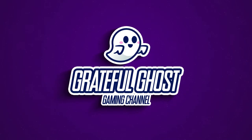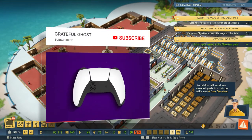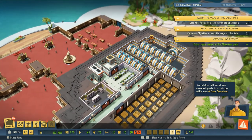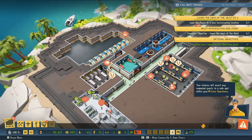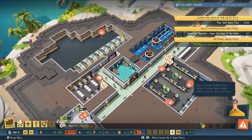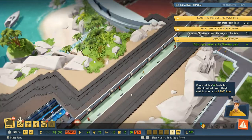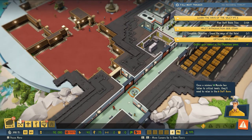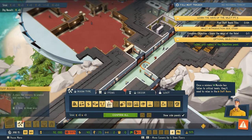Welcome back everybody, thank you for spending some time with me. In the last episode we expanded our base - we needed more power so we built another power room, we needed more storage for our gold so we expanded our vault, and we just generally expanded a few different areas to continue to grow our evil empire. Today we're going to look at traps - we're starting to be able to research traps and it's going to be a lot of fun to see how we actually execute some of these.